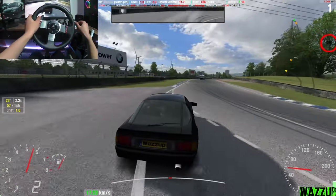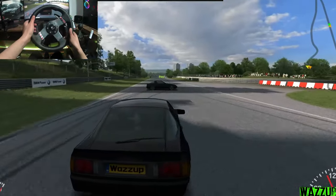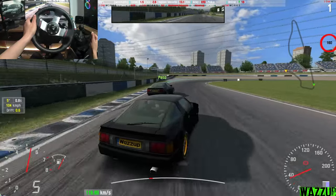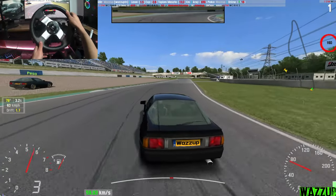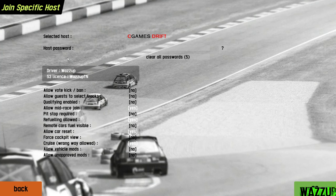Let's see if we can drift with this guy — I'm super friendly, I'm not gonna ram you. His name is Pesa. Let's do it, Pesa, you can lead — I trust you. Oh, never mind, we gotta send it in this corner. Don't brake, don't brake — oh, I took too much inside and I thought I took the outside. Let me refresh the list and see how many players we have.